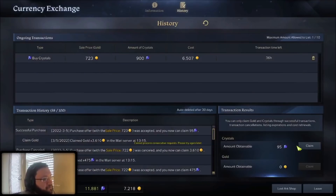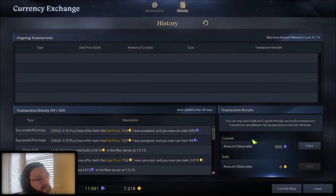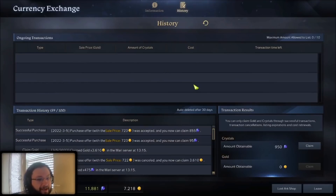I already got an update — 100 crystals filled. Let's see if the rest come in. Someone else just put in an order for 740, which is completely unnecessary. There's really no reason to beat the highest price by that much — if you're going to outbid, go up by just one or two gold. No reason to waste your gold. There it is — I just got all my crystals for 723 gold each instead of the sitting price of 750. This wasn't edited, all in real time — it literally took 30 seconds and I saved a couple hundred gold.